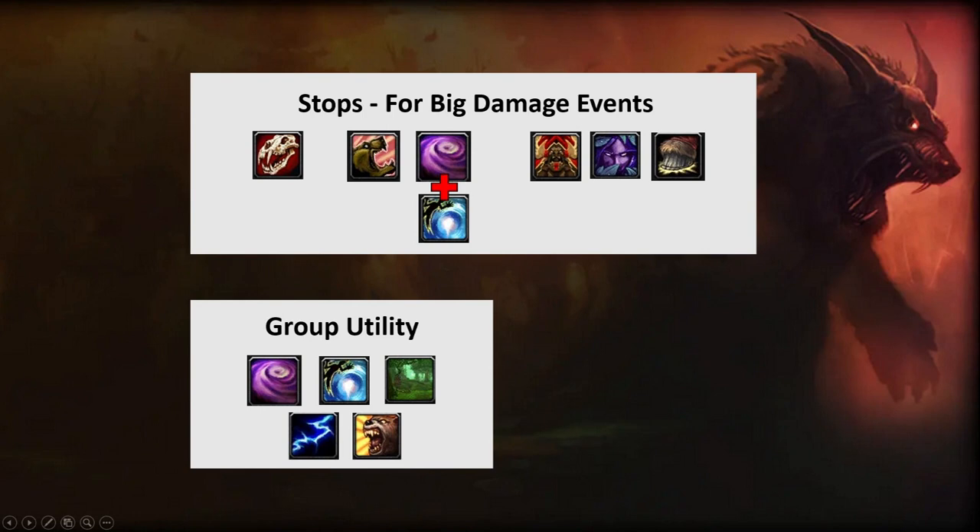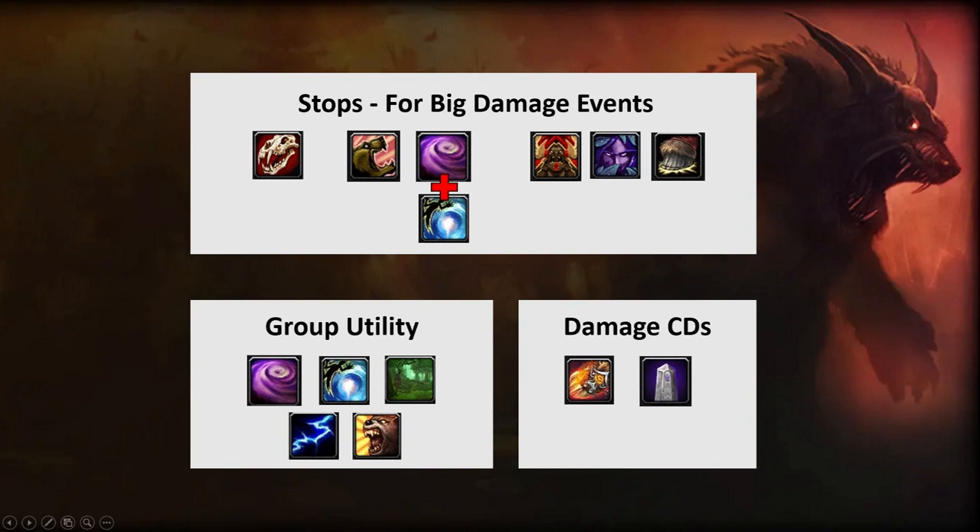Some quick notes on how you'll play: typhoon to relocate things, vortex to lock them down, nature's vigil for group healing at pinch points, innervate for your healer, and stampeding roar to move fast. The one weak spot of this spec worth noting is that your primary damage cooldown is rage of the sleeper, which you're already using on pull and rotationally anyway. It lines up well with trinkets — I use a windscar whetstone from Court of Stars. But you are giving up some damage for all the survivability.